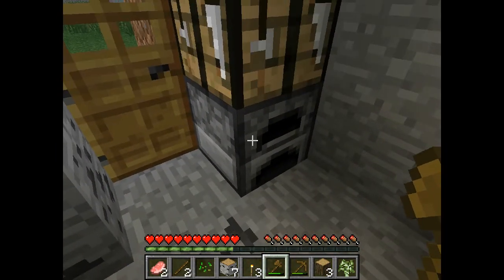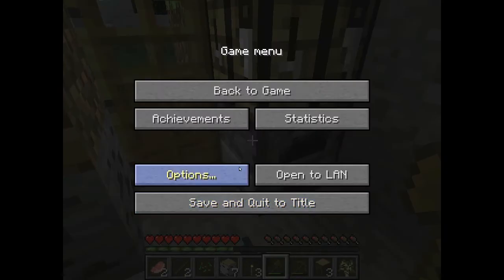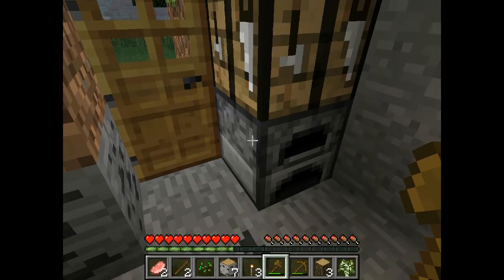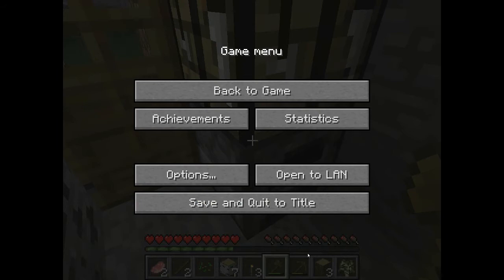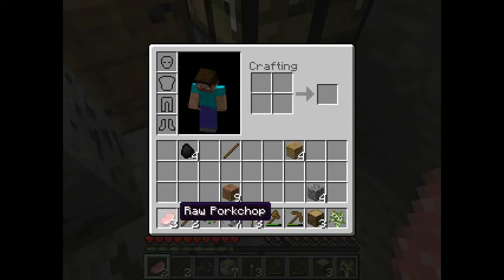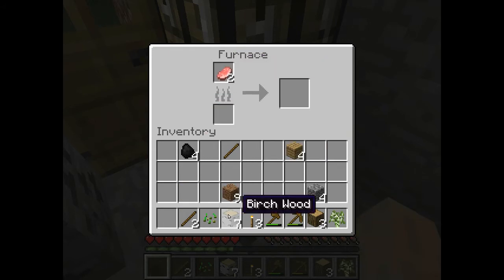One of the things that you'll consistently need wood for is cooking meat. I'm not very hungry right now — I'm going to turn my game mode to hard so that I'll get hungry faster. Down here in the bottom right, those things that look kind of like turkey legs, that's your food. Now I could eat that raw pork chop, but it would only give me a couple of food points and there's a chance of getting sick. So what I'm going to do is put raw pork chop in the furnace with a couple of pieces of wood. We will get cooked pork chop.